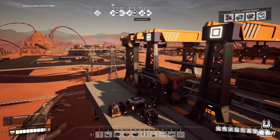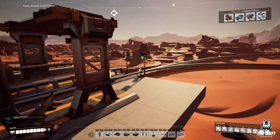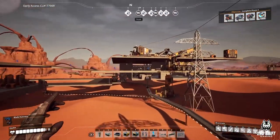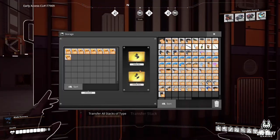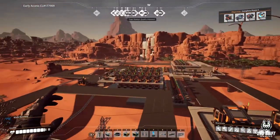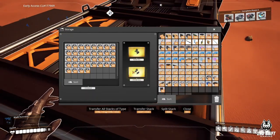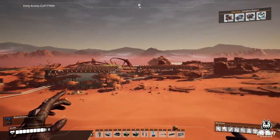This train is supposed to be bringing packaged fuel - I might change that around. I added storage in here so all the stations have a little storage. Maybe this will run better.